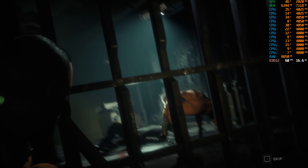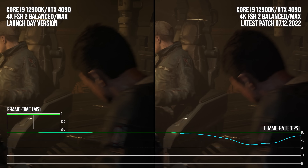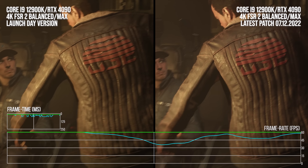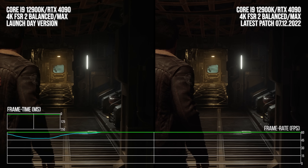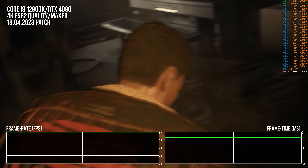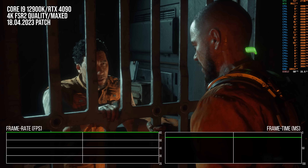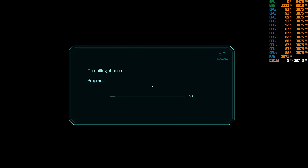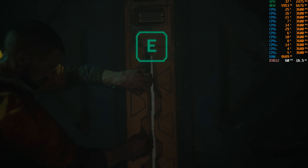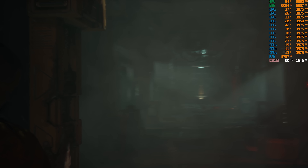As we know from our initial post-launch coverage, the mind-bendingly awful shader compilation stutter that Callisto Protocol launched with was primarily cleaned up within a few patches. Playing the game now, all instances of shader compilation stutter in the game's intro section and beyond should be cleaned up, as there's no stutter associated with new effects coming on screen, and the game has a lengthy shader pre-compilation sequence with a dedicated UI telling you what is happening. But that was not the only issue at launch, and unfortunately other issues still remain in the current version.